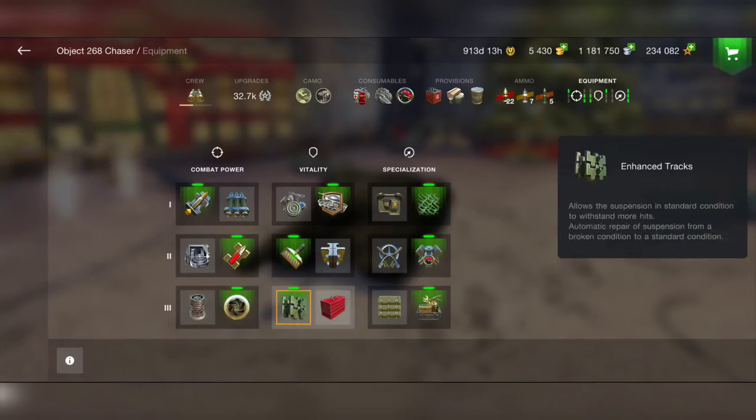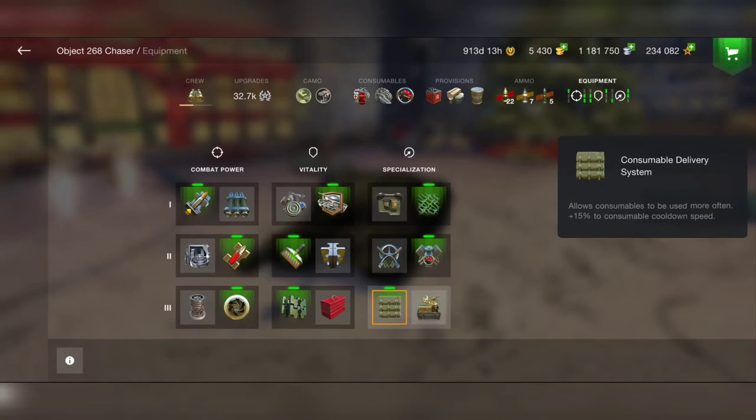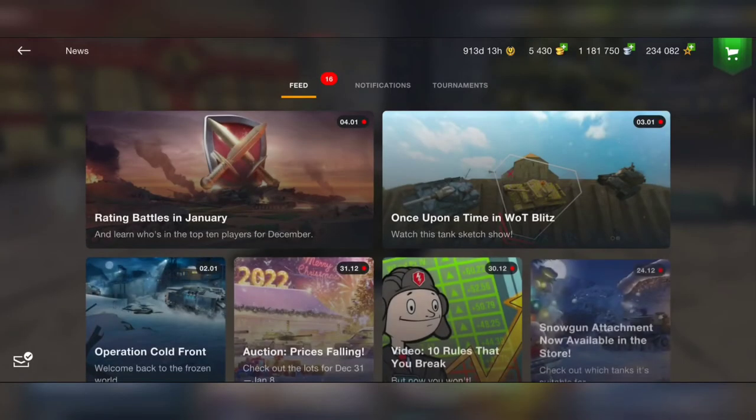Also use enhanced tracks, and the high-end consumables for longer duration — because we have a long reload time of 13 seconds anyway, there's no need for the consumable delivery system. Now let's go to the battlefield and check it out — here we go!